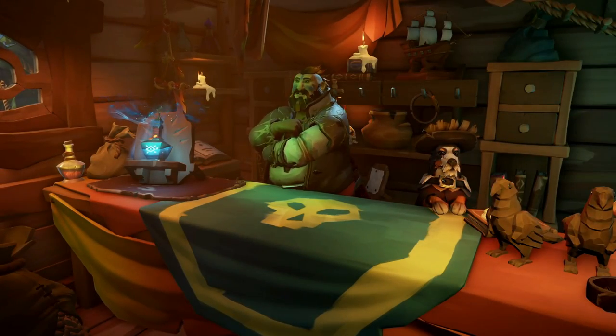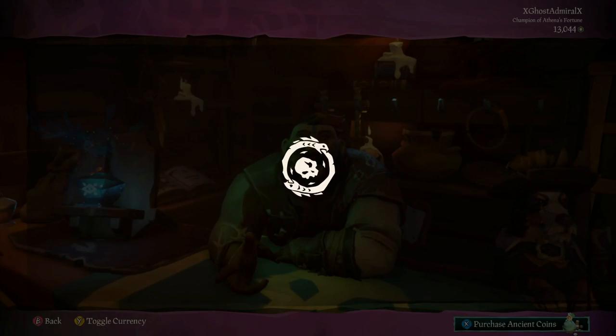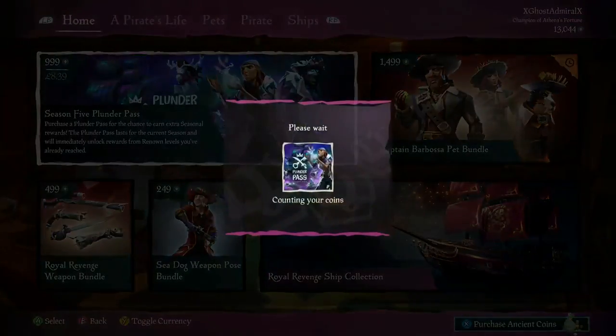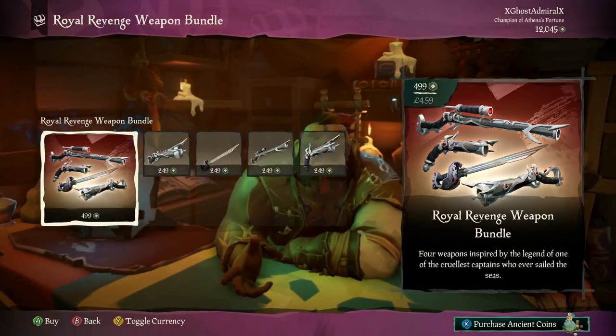First up, let's just go and buy everything. We are at Plunder Outpost speaking with Mr. Eduardo. First we have the Season 5 Plunder Pass. Obviously I can't go through that in this video because I'm not tier 100 — the season has just released — but everything else of course we can.